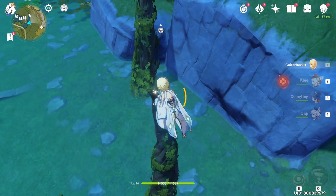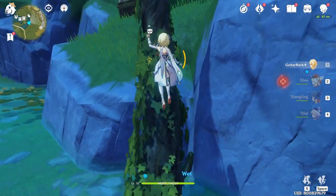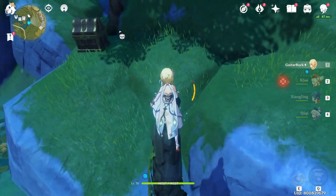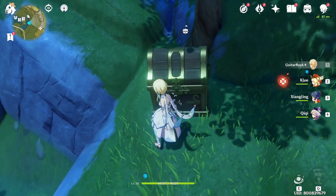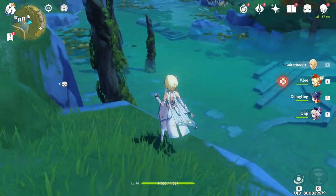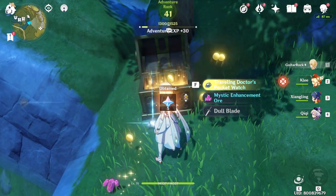I just climbed, I stood on it for a while, and then fell down and went to the next one. There's a shiny thing on top as well — it was shiny here too. I stood on this and then this chest came out. The chest just popped out from me standing on the stick. So yeah, if you guys haven't unlocked this yet, make sure you come here.